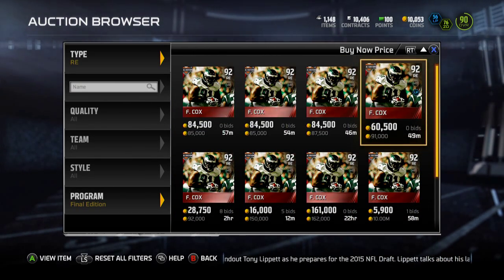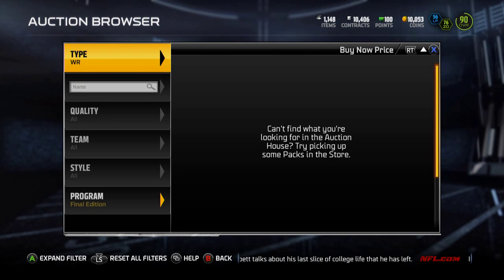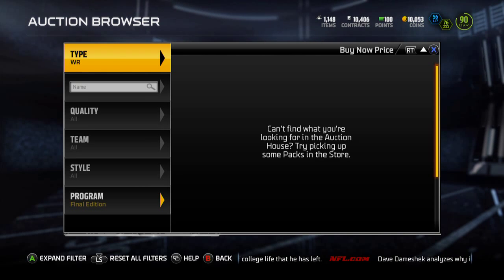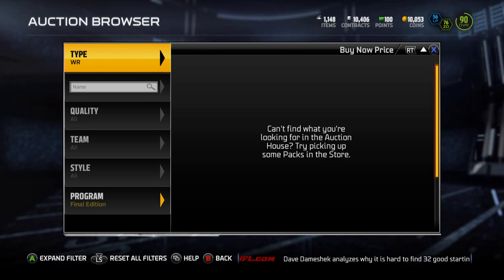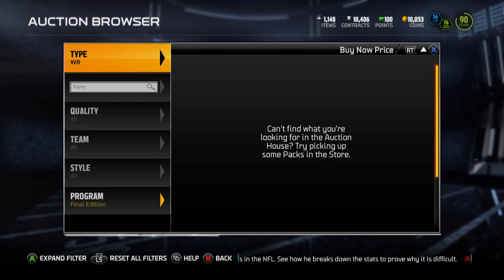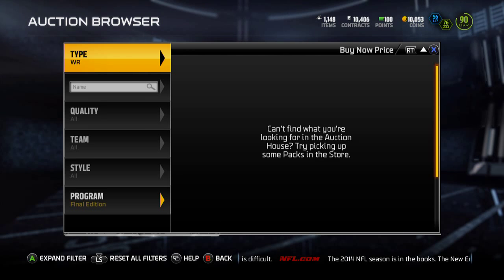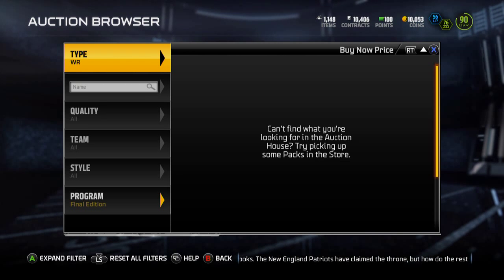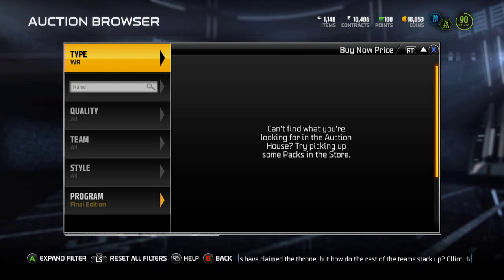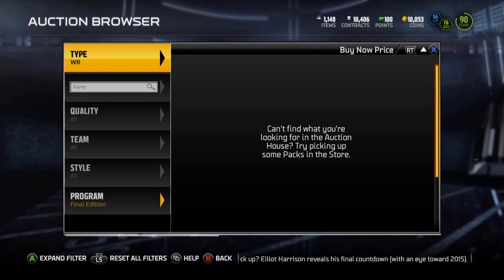Tomorrow will be the release of Alshon Jeffrey. He's got 88 awareness, 94 speed, 92 acceleration, 92 agility, 79 strength, 97 catching, 94 jumping, 90 stamina, 82 trucking, 89 stiff arm, 90 spin move, 83 juke, 94 route running, 96 catching in traffic, 97 spectacular catch, and 96 release — a really good card. I'm actually pretty interested in getting him. I might sell my DeSean and get Jeffrey later this week.